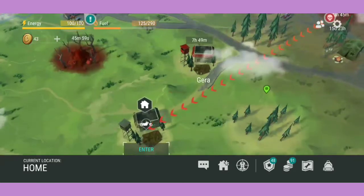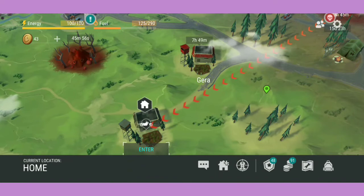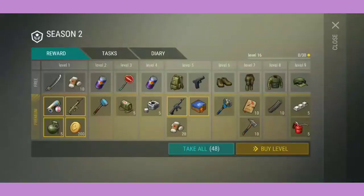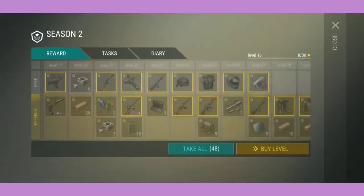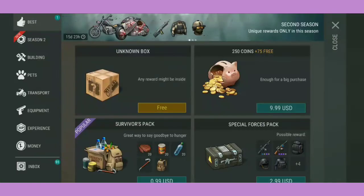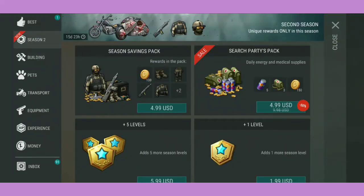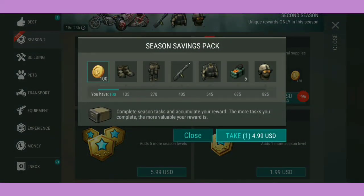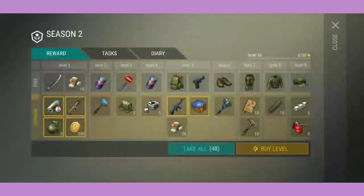Hey guys, welcome back! We have a raid to do — Gara, I think that's the name. But first things first, we're going to collect all of our task rewards. I did end up getting the premium task, but what I'm looking at is the savings pack. I know it's taking forever — complete season tasks and accumulate your reward. The more tasks you complete, the more valuable your reward is, so I'm going to wait until we try to get all of it.